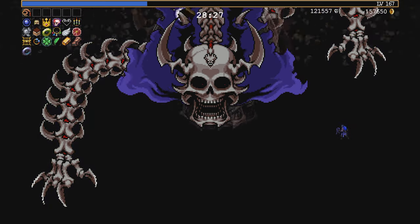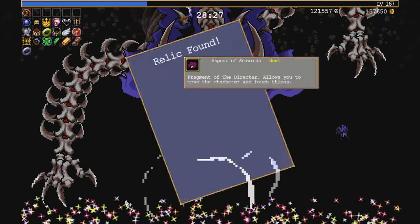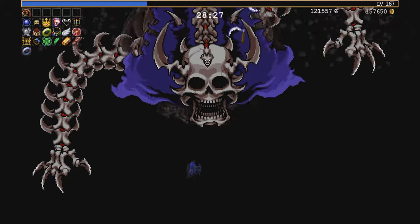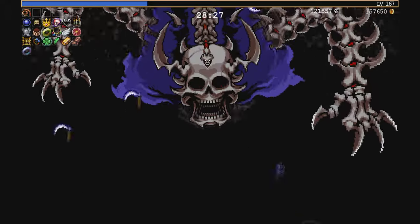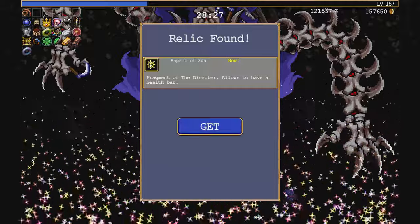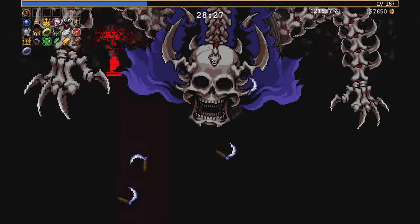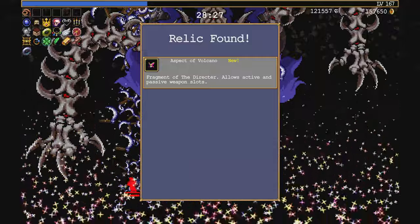Wait, what were those other masks? Yeah, I can't move. Aspect of Seawinds - Fragment of the Director allows you to move the character and touch things. I'm gonna grab... it looks like there was something that got pushed over here. Aspect of the Sun - Fragment of the Director allows you to have a health bar. Well that's bad - I don't want a health bar, I want to be invincible. Oh hey, I can actually dodge it now.